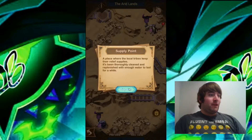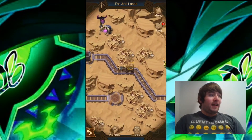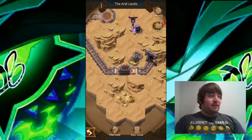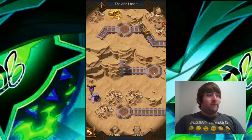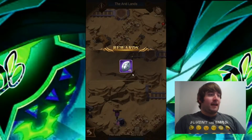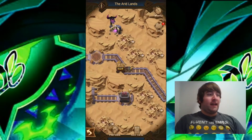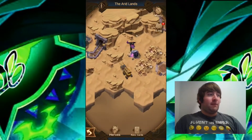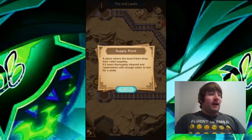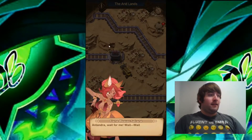Now we're going to go over to the supply point and dispatch it. It should take it to a different route, and because we moved the lever, it'll go back and end up right here. Now we can go ahead and collect that chest. And we want to pull the lever again so the supply point doesn't end up in the same spot when we dispatch it again. Now we're going to go ahead and dispatch the supply point from here and it should take us to a different route.